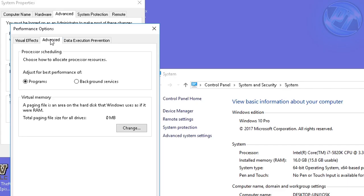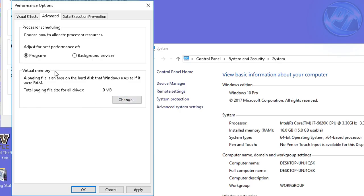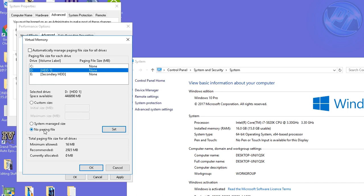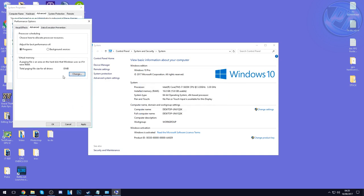Once done, go to Advanced at the top. Under Processor Scheduling, set it to Programs. Now if you have 16GB of RAM or more — you can check at the Installed Memory tab — go into Virtual Memory and hit Change. Click on all of your drives, hit No Paging File, press Set and Yes for each drive. For example: C Drive — No Paging File, Set, Yes; D Drive — No Paging File, Set, Yes; E Drive — No Paging File, Set, Yes. Then press OK. It will tell you to restart for that to take effect.